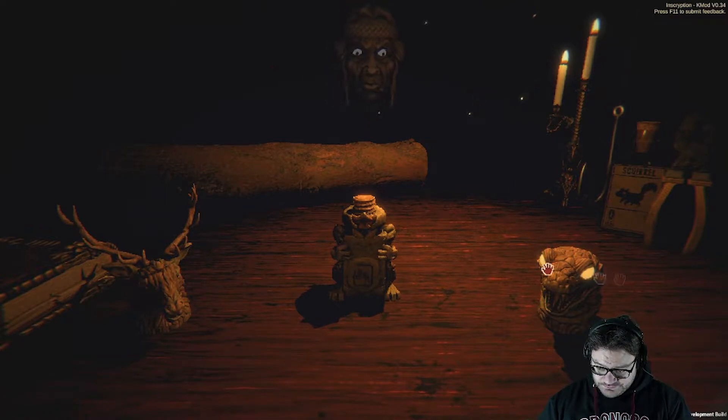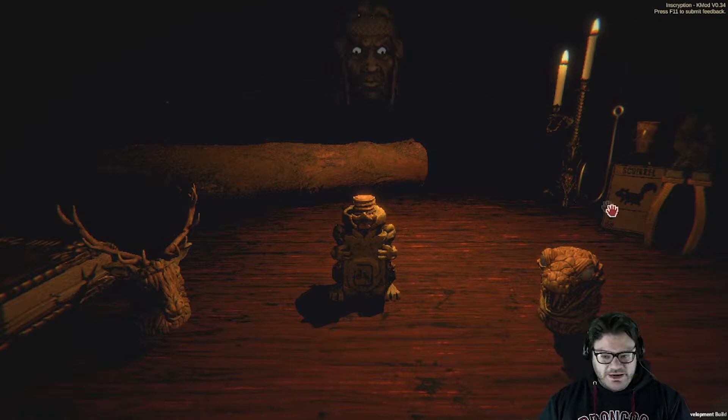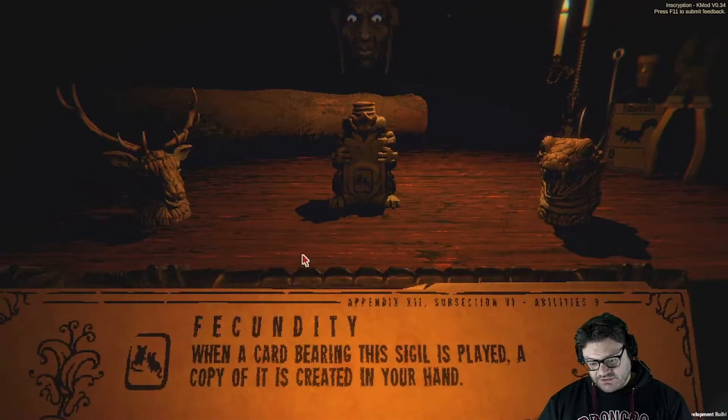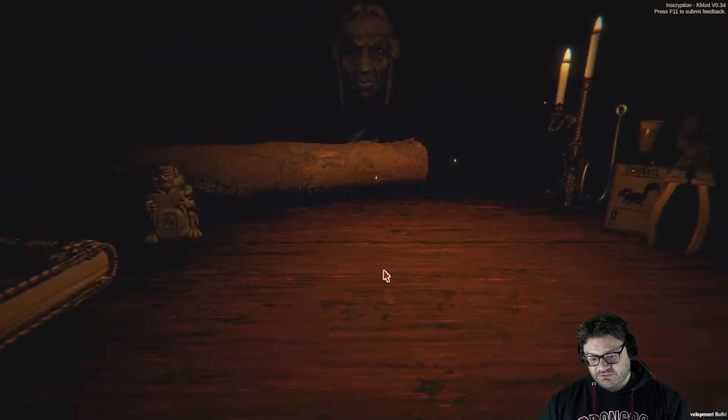I don't like any of these. I don't want any of them. Wish you could re-roll these — I'm not really gonna go for elks ever. Fecundity: when a card bearing this sigil is played, a copy is created in your hand. That's actually kind of cool. Let's take it.